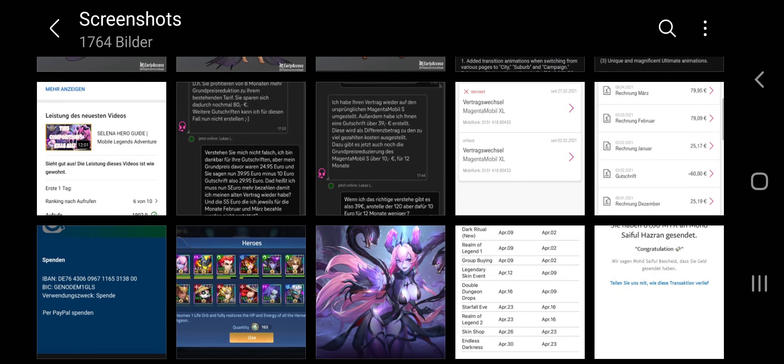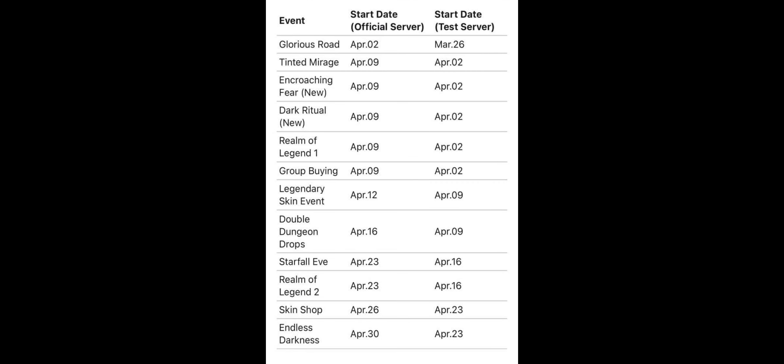Hey guys, what is up, Asik here with another video. For today's video we have the new update patch notes 1.6.0, and also some more information about the hero models — the heroes will look a little bit different — and this is the event calendar for the month of April. Let's go right into it.